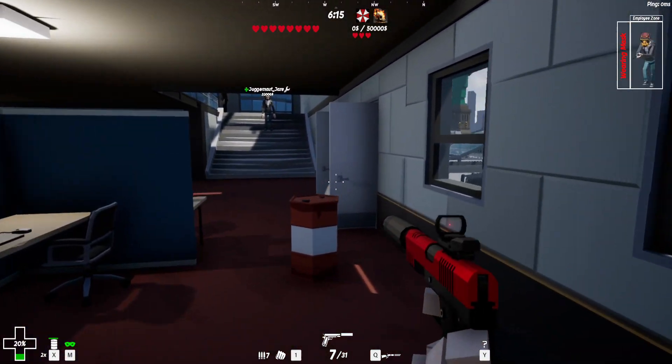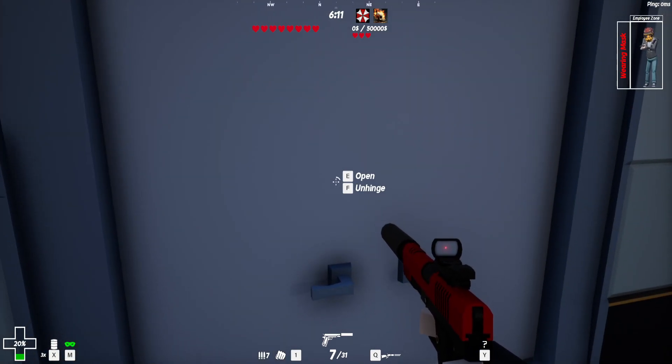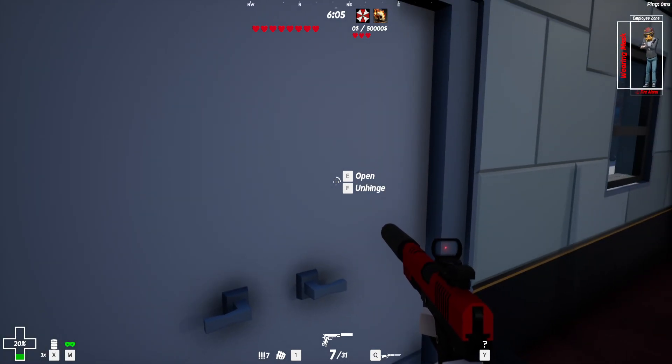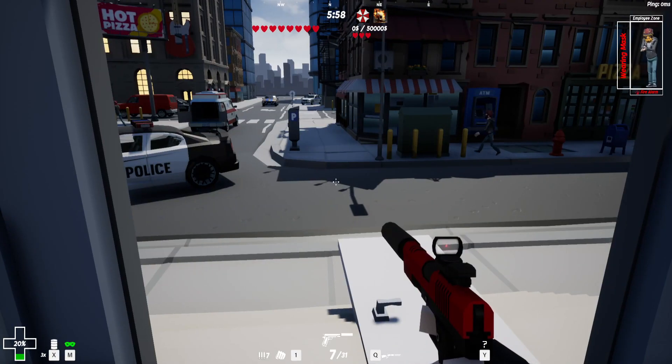A lot of these doors have emergency sensors on them. When they sense a fire, unless the police go put it out, they'll fling open — and if you have them unhinged, they'll fly right off the hinges, which is really fun. It's not my favorite of the breaching classes but it's really fun to play as.